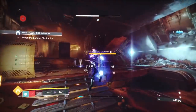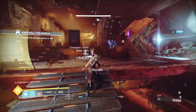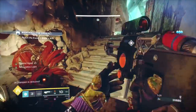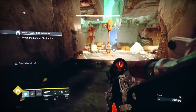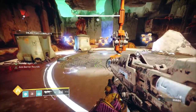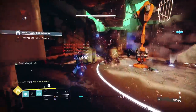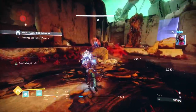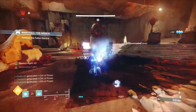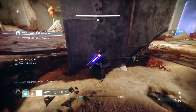Then we'll stun the champion and use our sword. There are multiple ways: you can do a heavy attack then light swings, or light swings then heavy attack. I've got Relentless Strikes and Whirlwind Blade. The most important thing is to try and get plenty of finisher kills. I've got Sword Ammo Finder on my helmet, and with Sword Scavenger on, we're getting a lot of sword ammo in one brick, meaning we're definitely not going to run out of ammo.